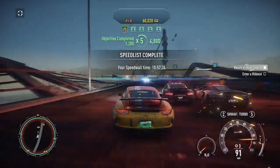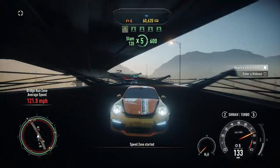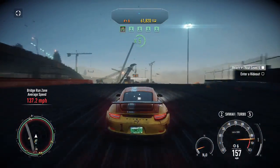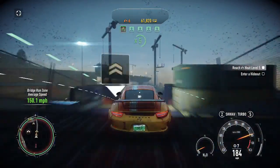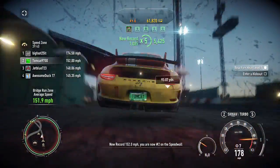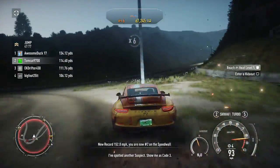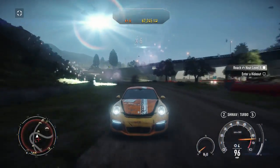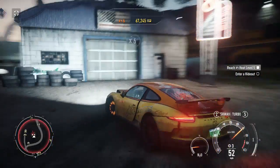Speed list complete — I reached Heat Level 5. Alright, let's get back to a hideout because I've had it with this chase. I'm getting back to a hideout immediately. There's no way they can drop a spike strip in front of me at this speed. There's an outpost — I mean hideout — right around the corner. Alright, you break it and bank it.